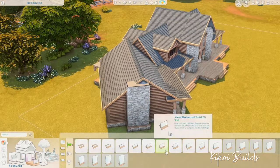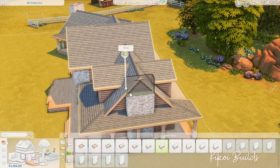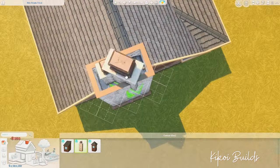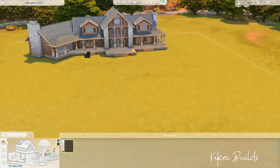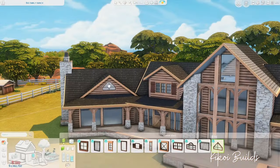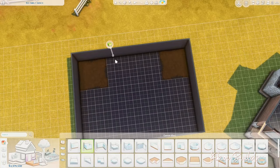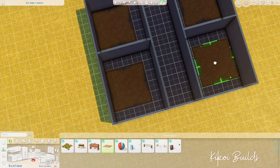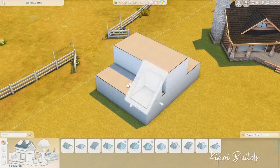My previous build on this channel was a nectar maker's home, and I was able to make quite a lot of money with those bottles — it was really fun. As I was saying, I placed the gardening patch, nectar making machines, and a greenhouse so they can grow their crops to make nectar. The greenhouse is also for cold seasons like winter, so you can still grow your crops and fruits inside during the winter.